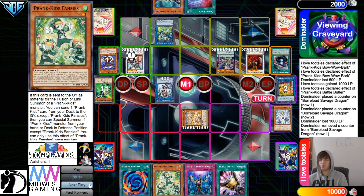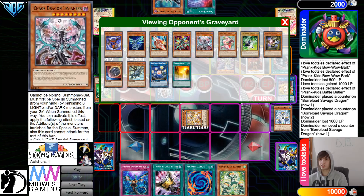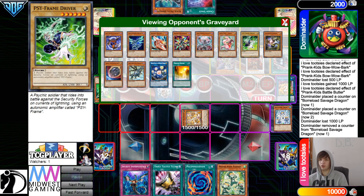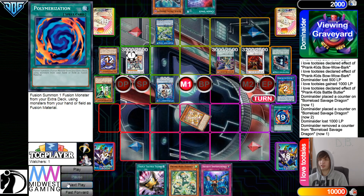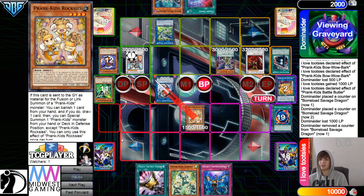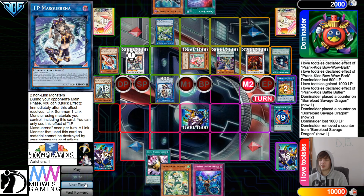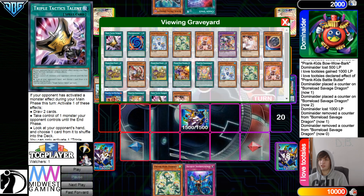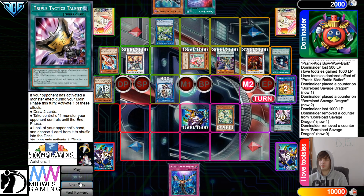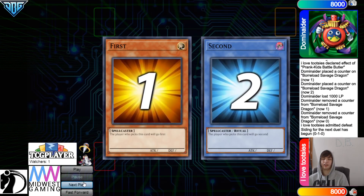That's not bad. They have Savage, IP, Hot Red, Snow — follow-up, a lot of follow-up. Activate Poly, they're gonna negate that with Hot Red, Switch to Attack. Battle Phase Attack — this is where you just Snow. So Snow will go ahead and set that. Then Activate Talents, Negate — neither of these do anything now. They're gonna Normal Summon it, the opponent's not gonna do anything there.